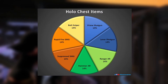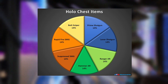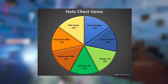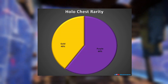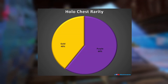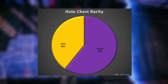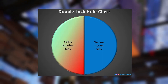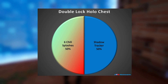Now that you know where and how often they spawn, let's see what's inside them. There are just seven weapons you can get, and they all have an equal chance. Notably, there is no ranger shotgun or any evochrome weapons. You can't get the same weapon twice in the set of three chests, but you could get both types of shotgun. This means the chance of getting each weapon within the three holochests is 43% for each weapon. As for rarity, it's 60% chance of purple and 40% gold, so overall there is a 17% chance of getting the coveted gold prime shotgun within your three chests. In the double lock chests you get an exotic weapon — in competitive modes that will either be six chili splashes or a shadow tracker, again with 50% chance each.